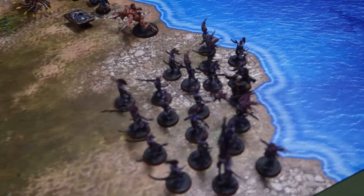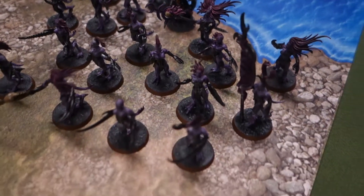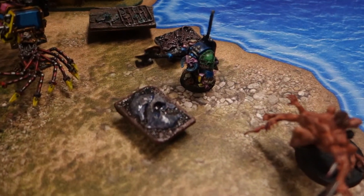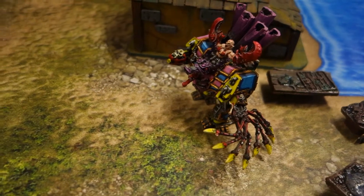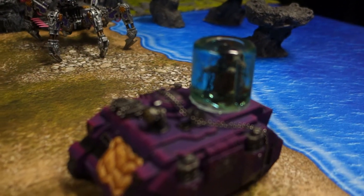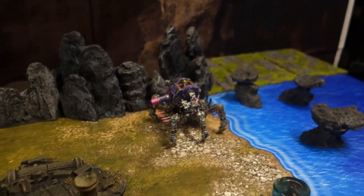We've got Draigo here as well. Basically Grey Knight terminators are up here. In reserves we've got one, two, three Dreadknights. Over this side we've got Lucius the Eternal with a whole swag of Daemonettes, some Chaos Spawn, a Terminator Lord, and a Dreadnought slash Hellbrute. There's a Rhino and a sick-looking guy in a jelly tank — we'll get some better photos of that later on.